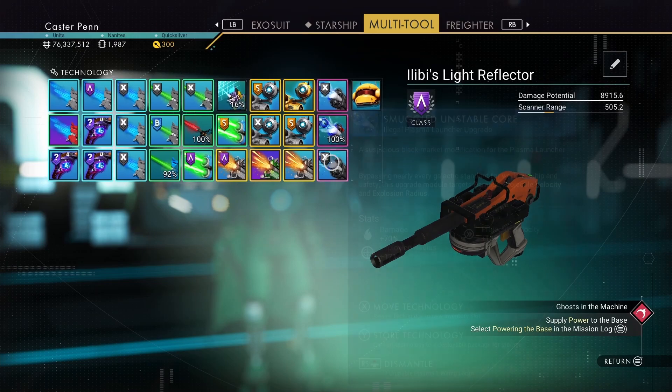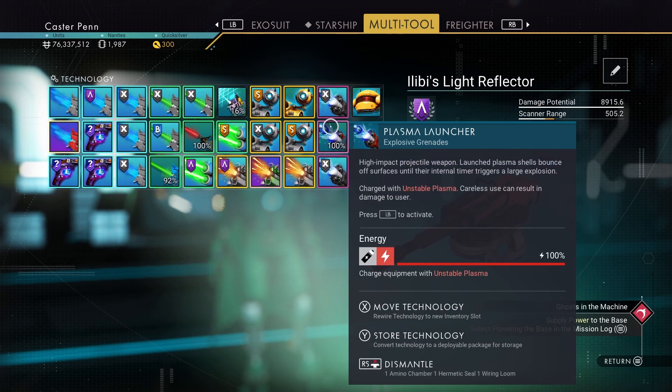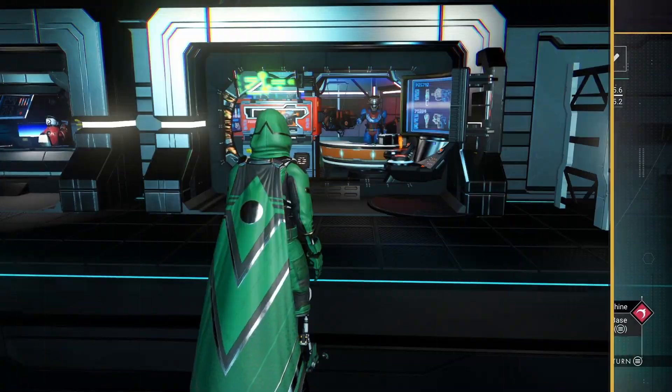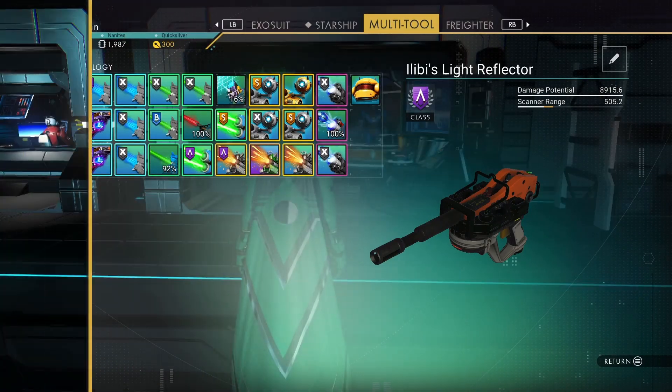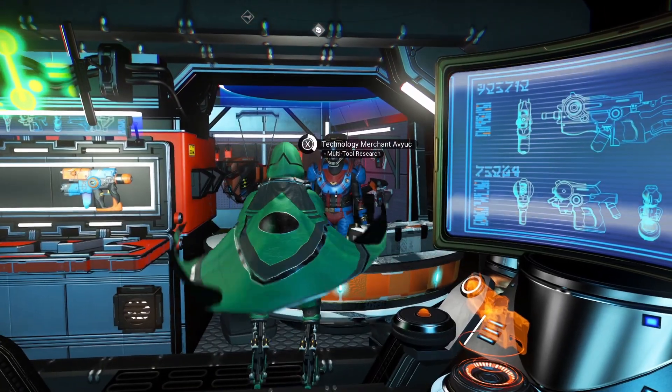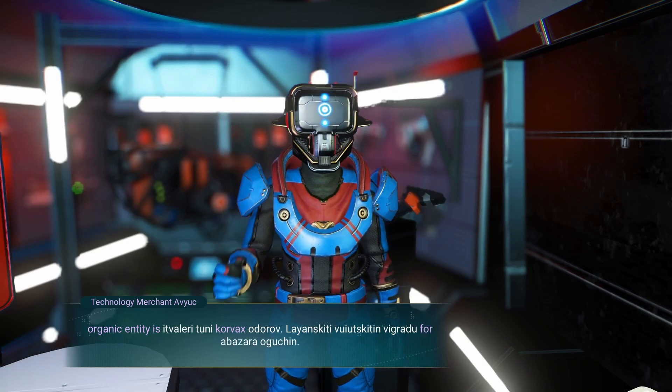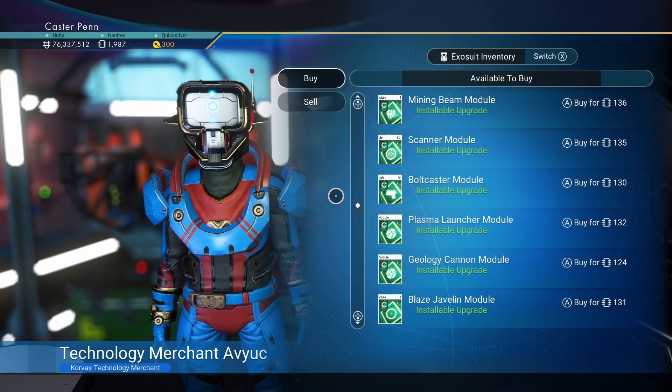I've changed it back around and we are back up to 9,000 damage. I put it down to that one being in a supercharged slot and the bolt caster being supercharged as well — it's just much more powerful. I really did like the look of that one, I think it looks pretty cool, but it's not powerful enough — it hasn't got what we need. This one is just off the scale. I've also put in a plasma launcher, which can be quite dangerous — it bounces and ricochets and can hit you and blow you up, so we need to be careful.